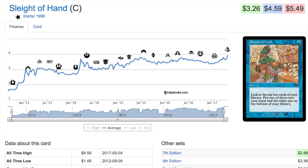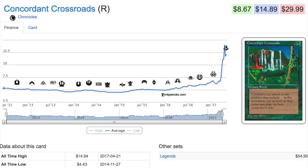That makes Sleight of Hand a tier-one card being played in some tier-one decklists. You do have Serum Visions as the best blue cantrip, but Sleight of Hand is good enough. Should control decks rise, this will be even more valuable. The Starter 1999 artwork is very good — hold on to those copies.